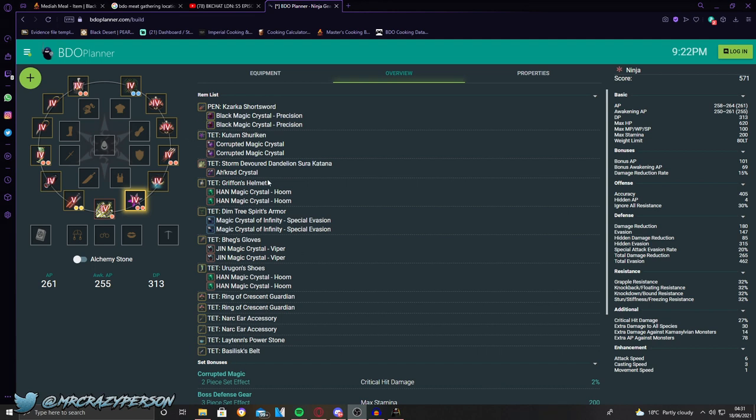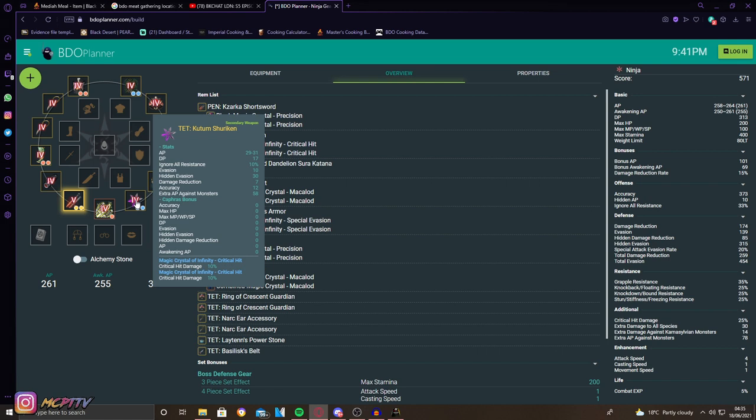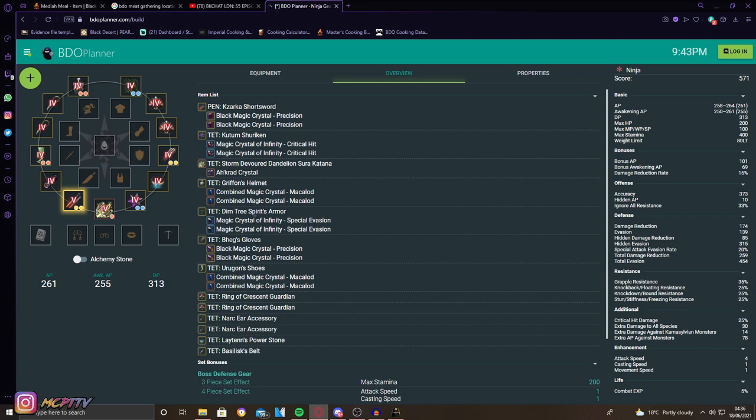Here is the cheaper setup — and depending on the situation you might actually prefer it. For the offhand, use Magic Crystal of Infinity — Critical Hit, which gives an extra 10% crit hit damage, similar to the Corrupted Crystal except you don't get the extra hidden 4 AP or the extra 2% from the two-piece set. Realistically it's 2% less crit damage and 4 less AP — not a huge difference, and you'll save yourself about 200 million silver.